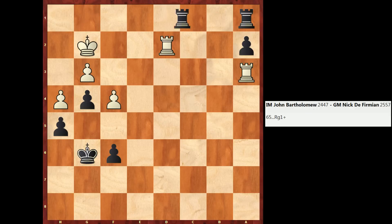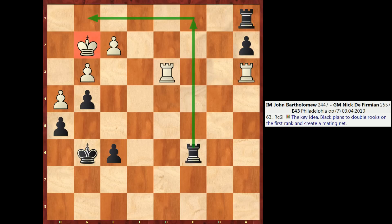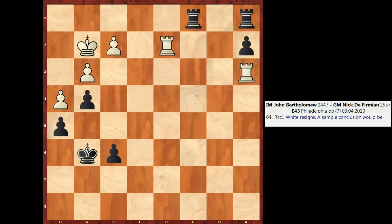Nice work by Defermian to appreciate the strength of G4, shutting in my King and launching a mating attack. It's kind of unusual to have an ending of this type with one extra pawn — specifically a Rook pawn — when you have double Rooks. It'd be much more normal to have a single Rook ending, and that would have given me better chances. The presence of these double Rooks is what really does me in, because eventually these Rooks coordinated in a nice fashion and set up a mating net. Hope you guys enjoyed this episode, and I'll be back soon with another episode of Chess Cognition. Thanks for watching, guys. Bye.